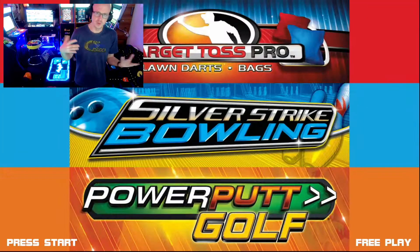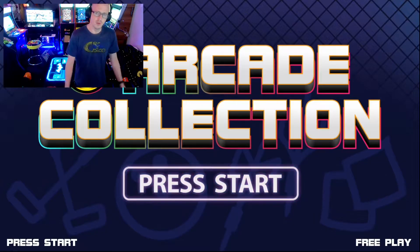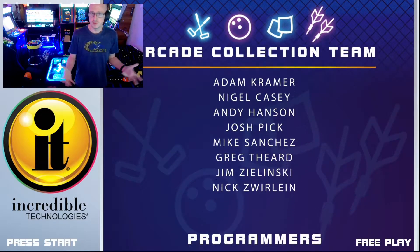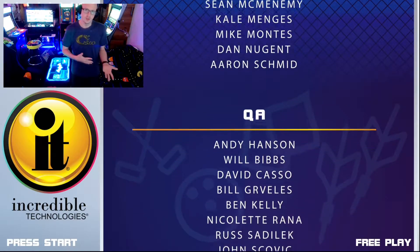So with the release of the PGA edition, it has the new PGA courses, but also it has all the original courses that were on the previous cabinet. One of the options they're providing is you can buy this kit, which will allow you to then have an offline edition of those three games.